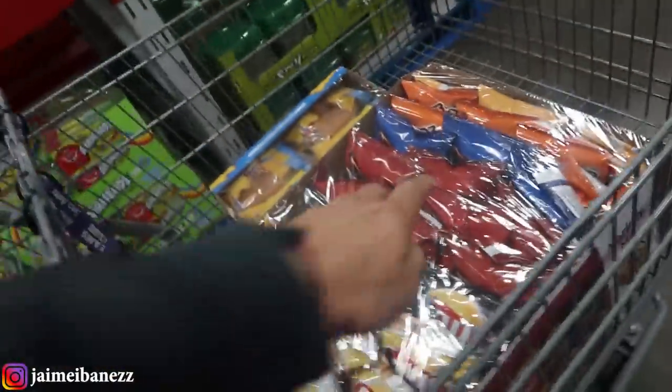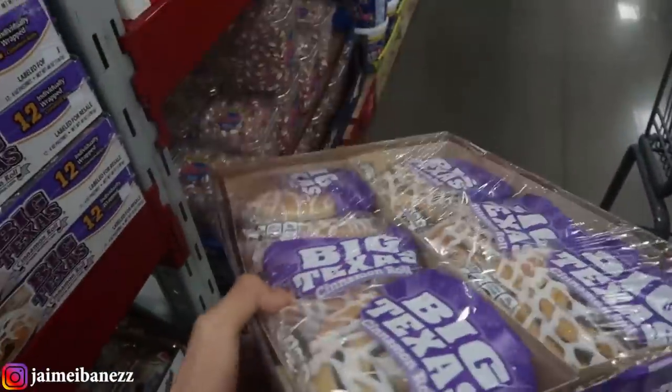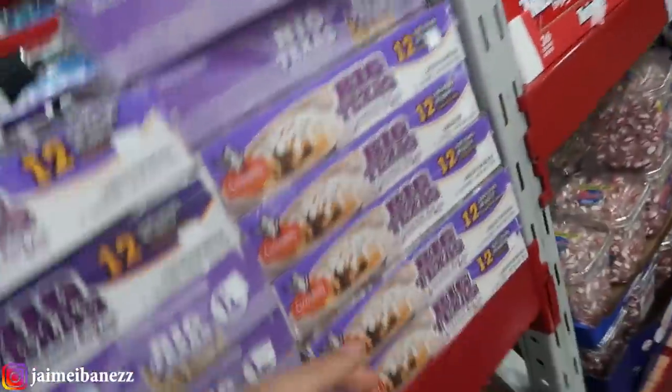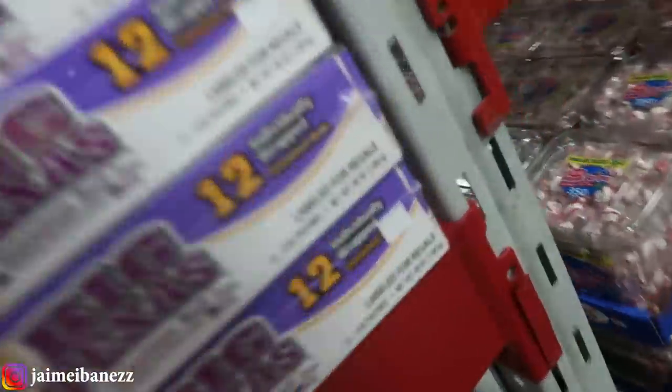I'm currently at Sam's and as you guys can see there's a lot of things that I'm missing, so my expenses might be a little bit high today. So far I do have chips, honey buns, and cinnamon rolls. I always check the date to make sure — I put the ones closest to being expired at the front top. I normally go for the bottom ones.